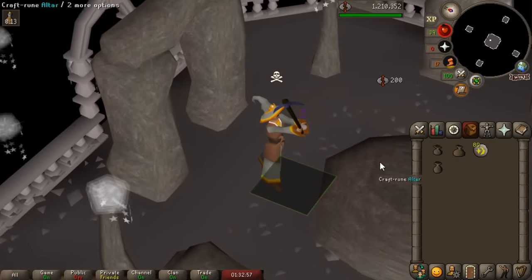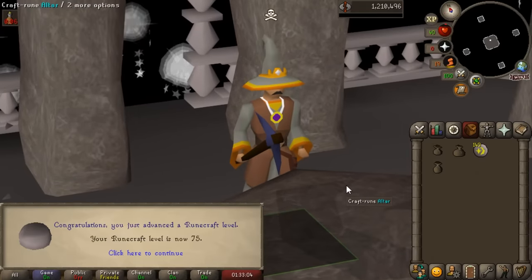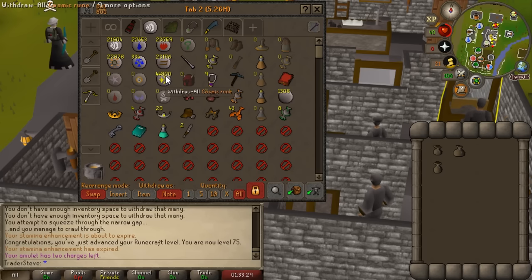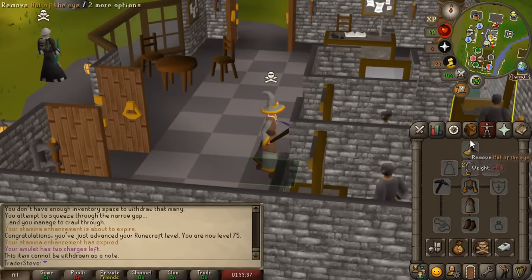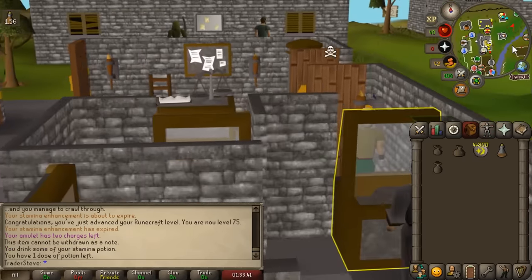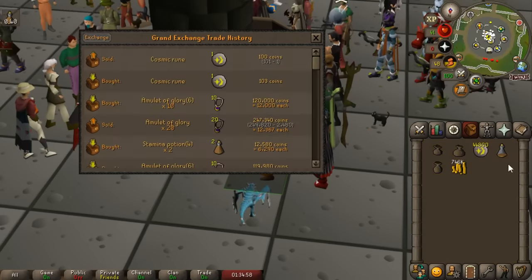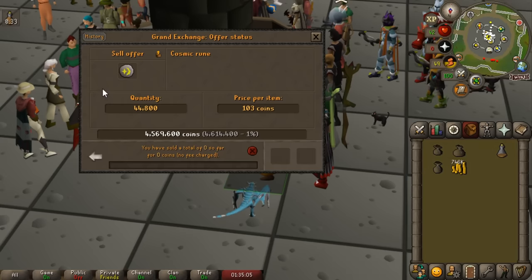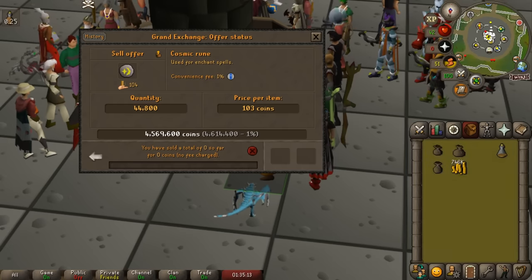This grind is finally done with. 74 to 75 runecrafting took about five hours, but there we are - 75 is complete. A really awesome level: we now get access to the Giant Pouch, which will increase our experience and money per hour by about 10 to 15%. Looking at the bank, we managed to craft 45,000 Cosmic Runes, which is really good. Unfortunately cosmic runes have started going down in price a bit, but they're still worth over 100 GP each, meaning 45,000 is worth about 4.5 mil. That gives us about 800 or 900k per hour from Double Cosmic Runes - definitely my best moneymaker on top of training the skill.